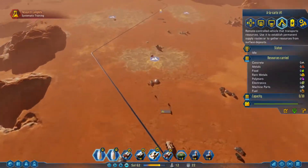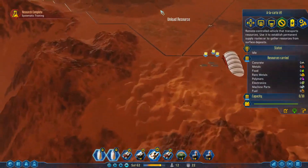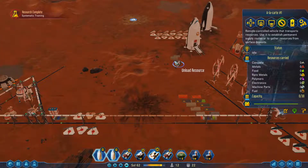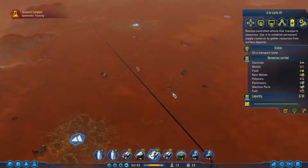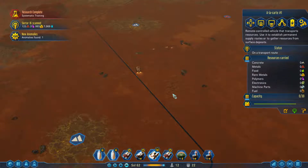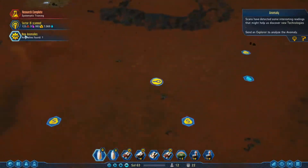This might be a little bit more efficient — if I have that mine a whole region and la carte takes this back and forth, that might change how I feel about this. Oh look at this: a lot of water, a lot of exportable rare metal, and a new anomaly!